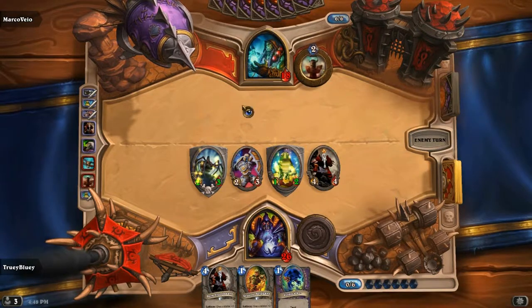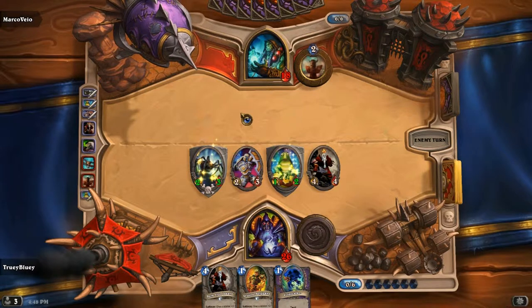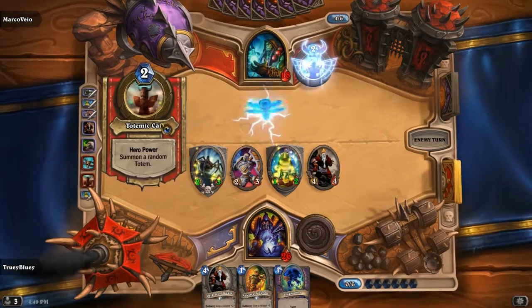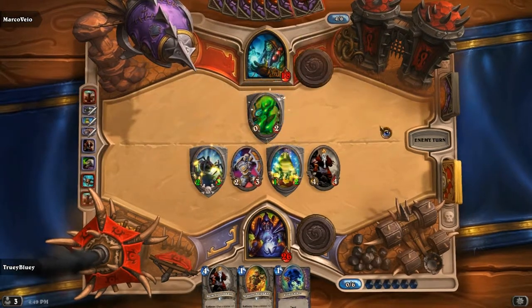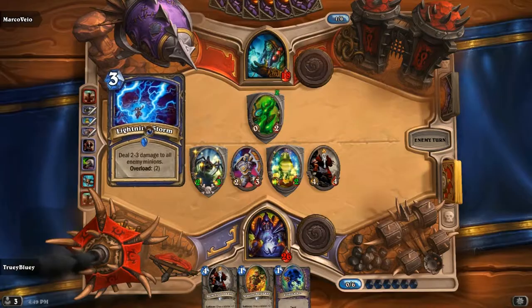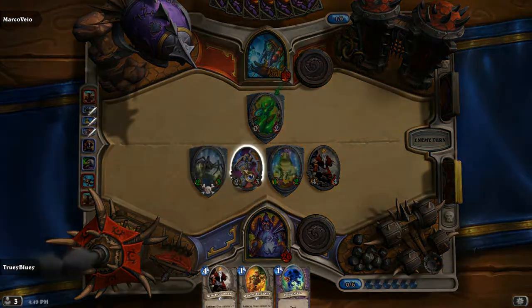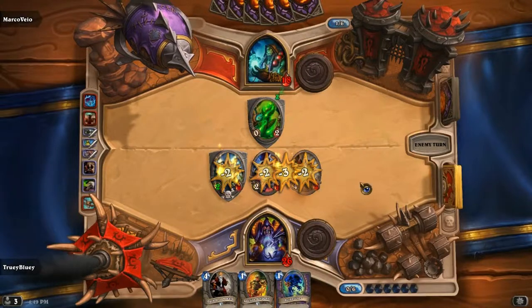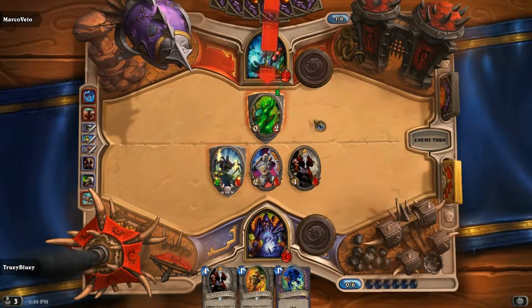This game is turning out really nicely right now. He hasn't played a Lightning Storm yet — he's played one Lightning Bolt and one Feral Spirit, so it's looking a lot more in my favor. Shamans usually have a lot more favor in the beginning, but we'll see. He didn't get the Spell Power Totem — there's the first Lightning Storm. He's hoping to roll high but he can't kill the Voidwalker. He did not roll high on any of them. That's super good for me. Earthshock — not too bad.